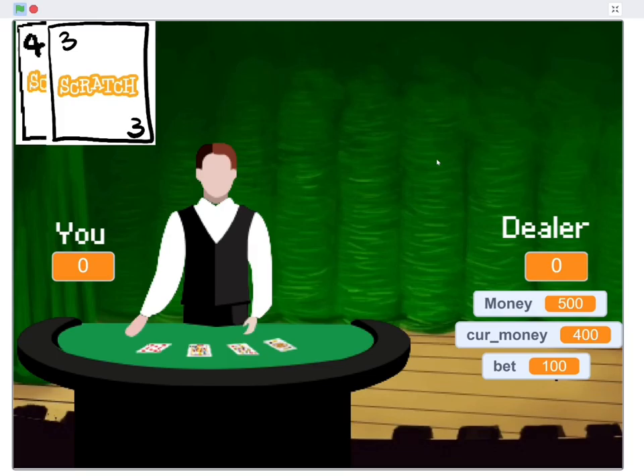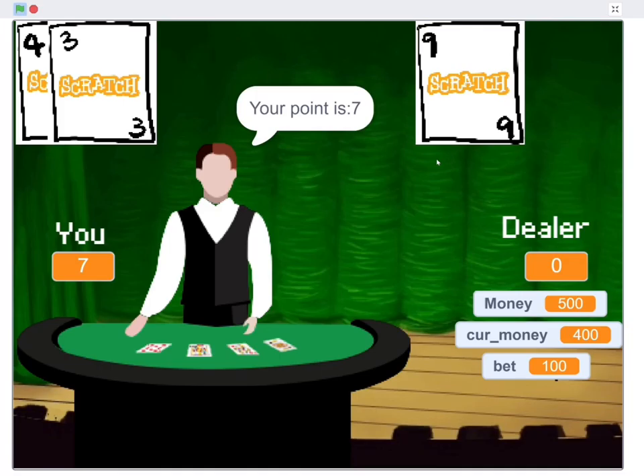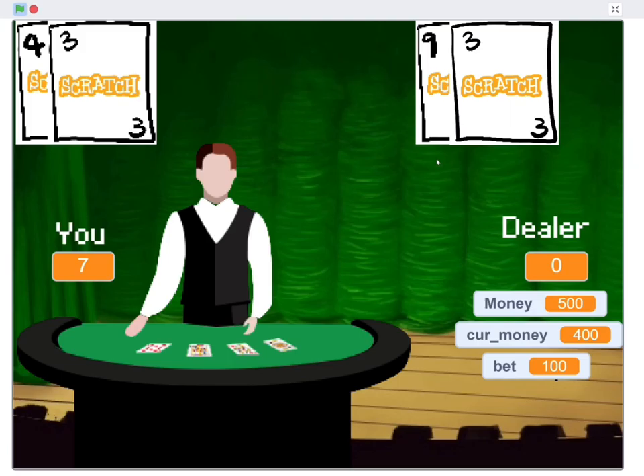As you can see, you can simply enter a number to tell the dealer the amount you want to bet. By pressing enter, you will get two random cards and the dealer's first card will be shown to you.